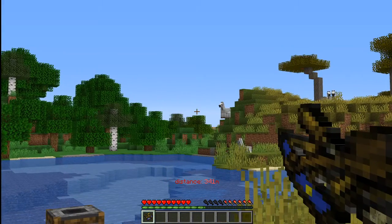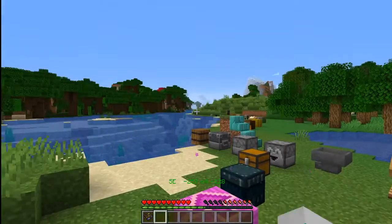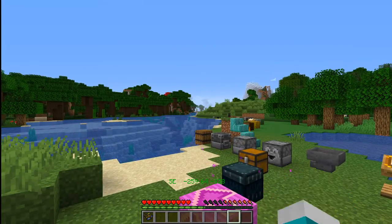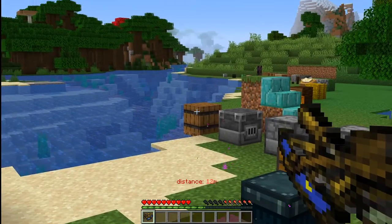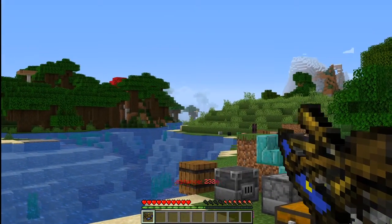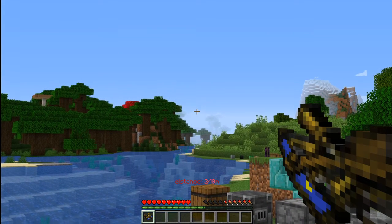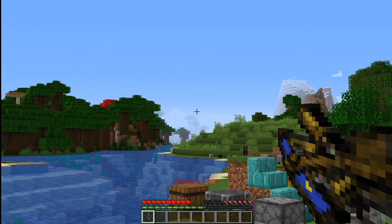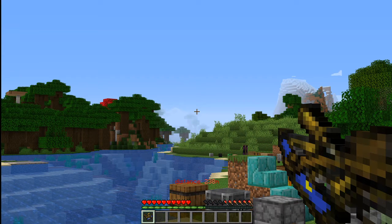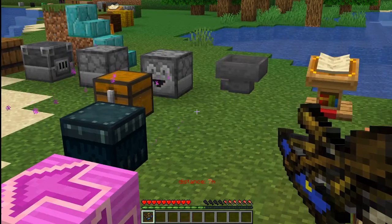When you select the sextant, it works like a telescope — it magnifies. But it also tells you how far away things are that you're looking at. Like, that barrel is 12 meters away, that tree is 208 meters away, that mountain peak is 237 meters away, and the mountain peak behind it is 238 meters away. So sometimes it's helpful when you're digging or planning to know how far things are — you can measure them.